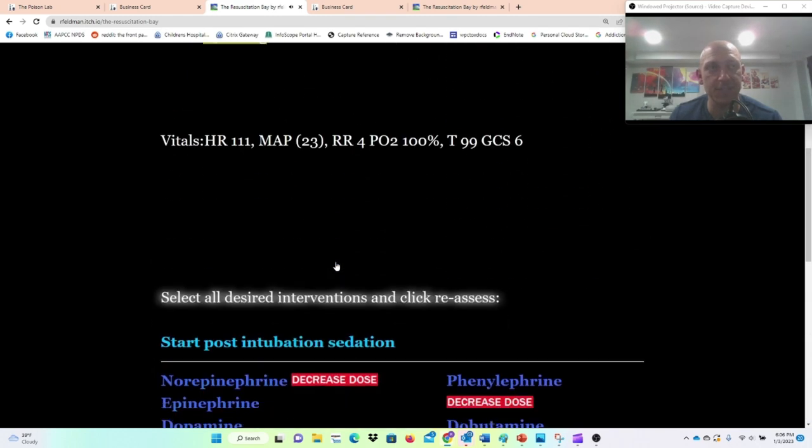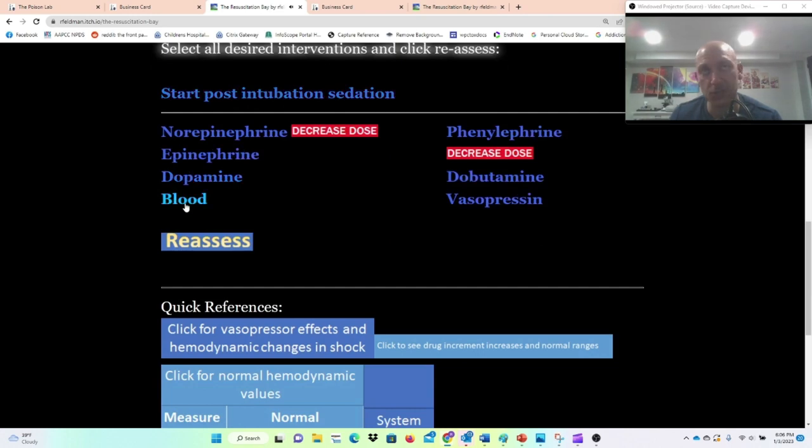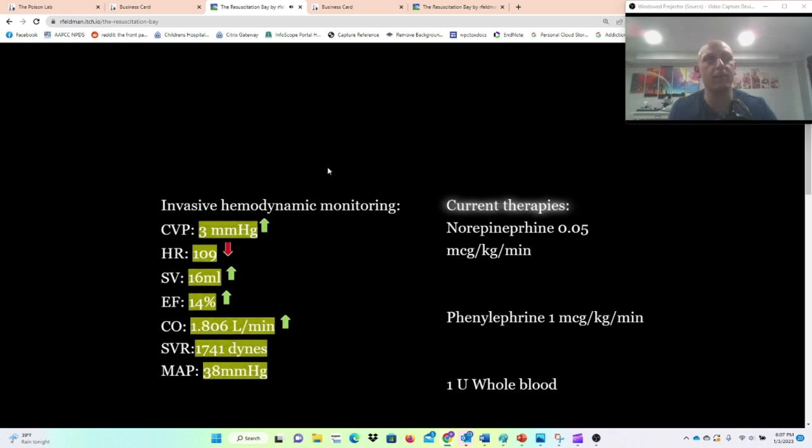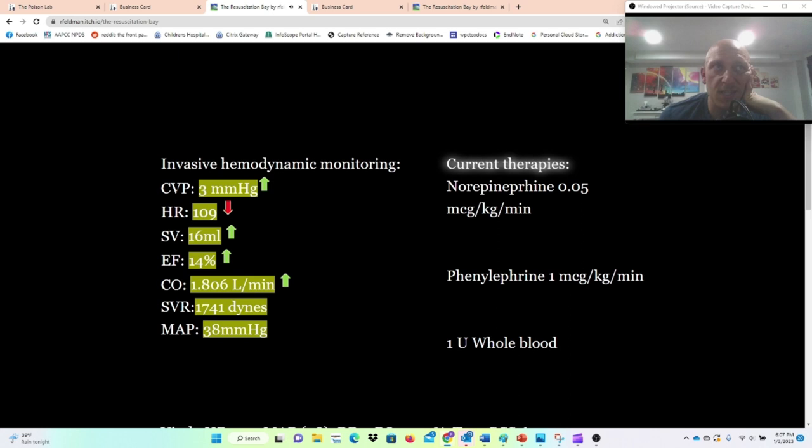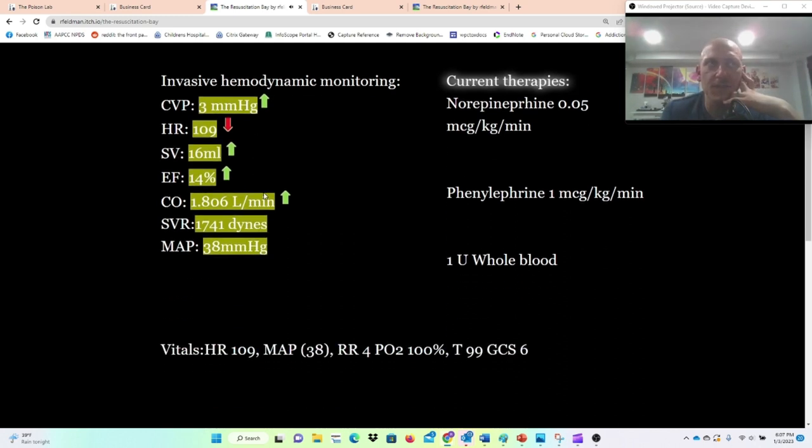I'll give him a little blood — actually blood, because that's what he probably lost. Wow — I gave him a unit of blood, his CVP went up to 3, and this increased his ejection fraction. As we know, the Frank-Starling curve shows that stroke volume is dependent on preload. So as I continue to increase my preload, I'm going to keep increasing my ejection fraction, and that is going to increase cardiac output, leading to an increase in my MAP.